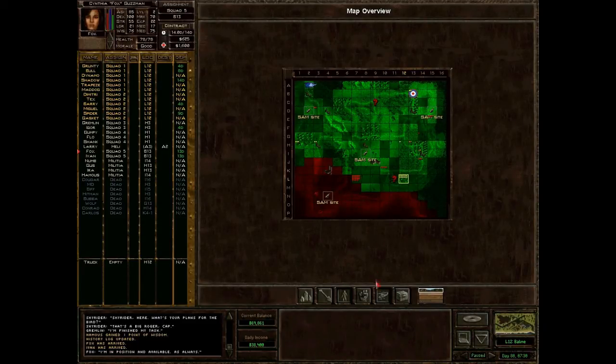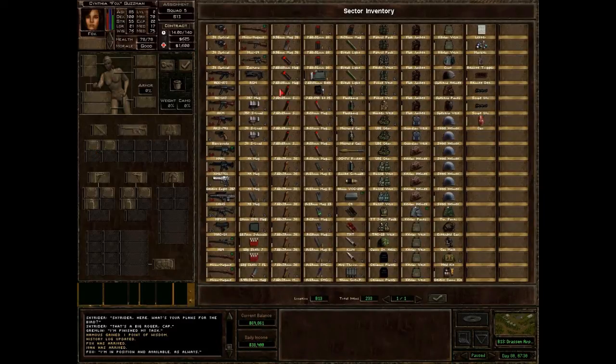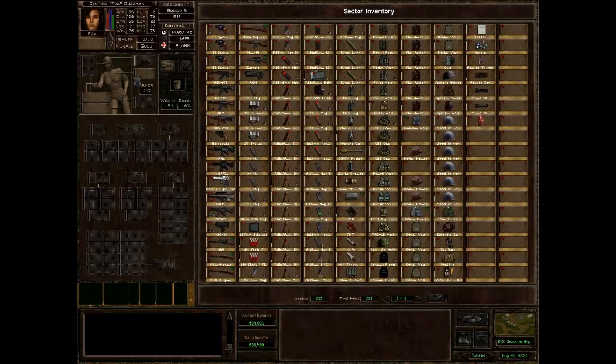We've got a couple of guys turned up here — Fox and Yvonne. Have we got anything to equip them with? We can give Fox a Guardian vest and a Kevlar helmet. Guard vest goes on your body, not on the weapon slot.